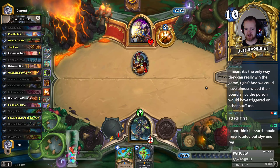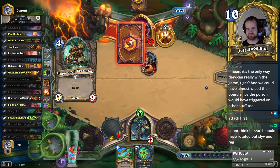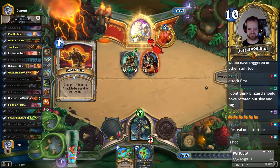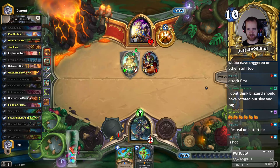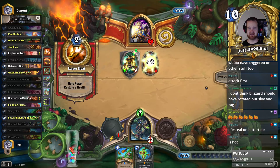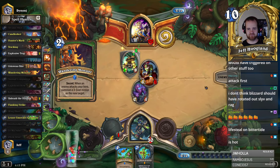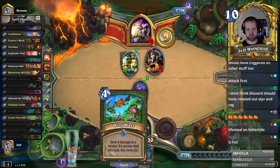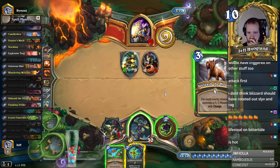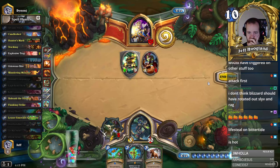You just can't outgrind Rexar. Lifesteal on him is fantastic. That hit actually means this Wing Blast is going to be able to finish this off, which is nice. Start with this. Poisonous is probably better for finishing this off, right? So I can do this, I can do this, I can send this here, I can Wing Blast for one to finish this — just a super efficient turn.